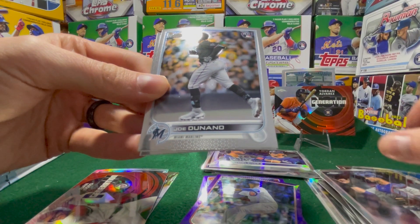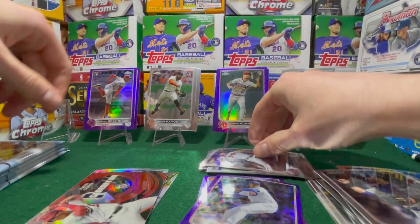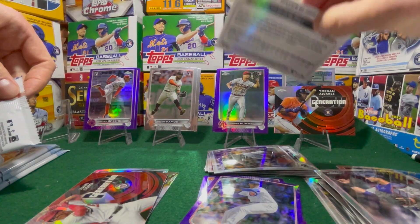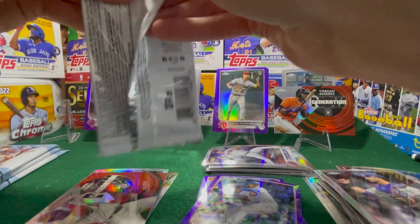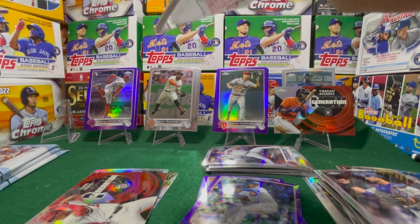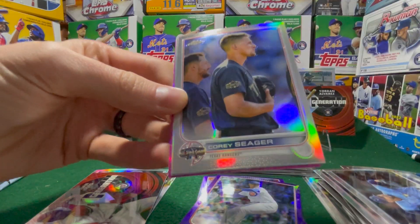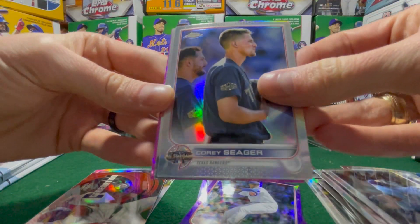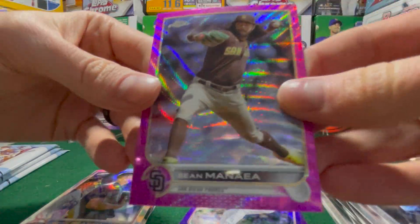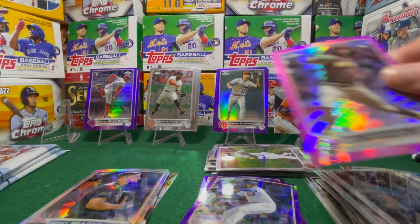Jan Gomez. Joe Dinan. Bryce Elder. That was a weak pack. Alright, there's a pink in here but I think it's a vet. Got a George Kirby rookie, and a Corey Seager All-Star. Felix Bautista rookie. And a Sean Manea. These pink waves look so good — it would be nice to get a Jeremy Pena in one of those.